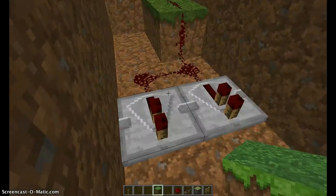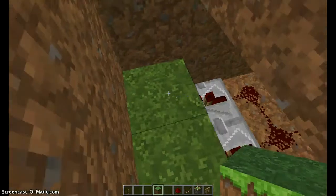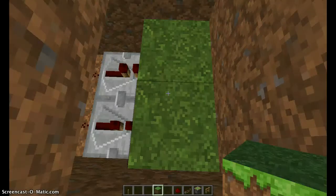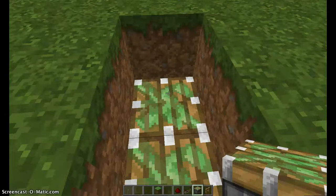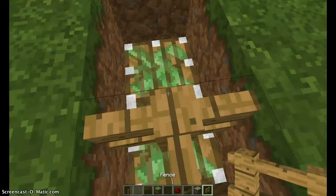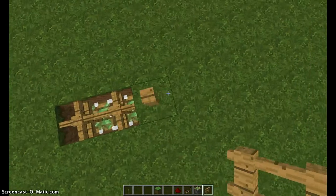Then place two redstone repeaters. Put two blocks right there — preferably grass blocks, since some others don't work. Then put your two sticky pistons and put your two fences right there. Then place your fences wherever you want them.